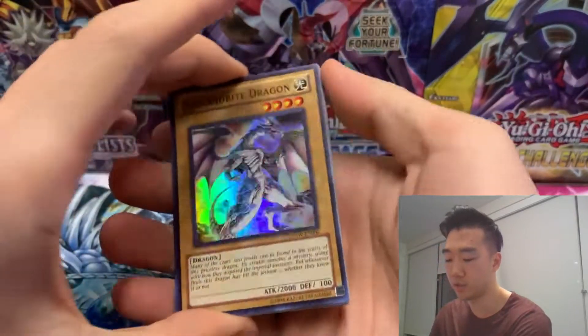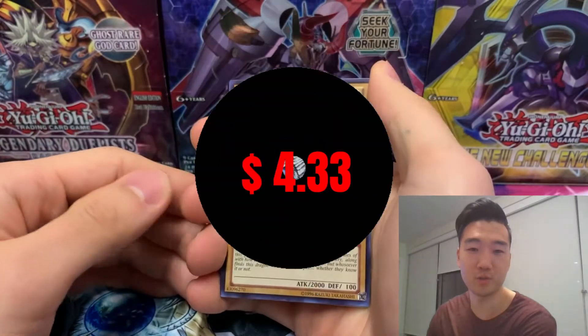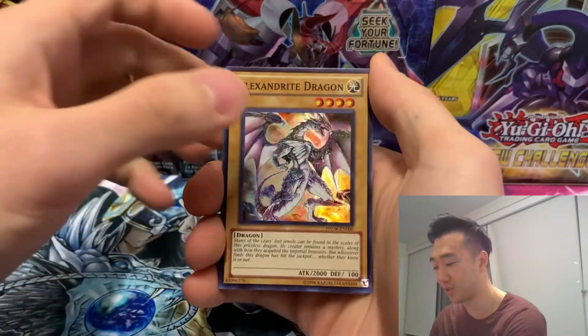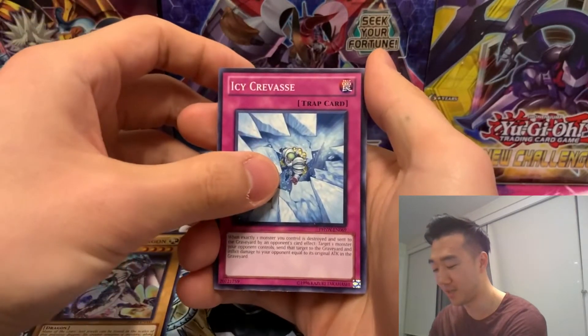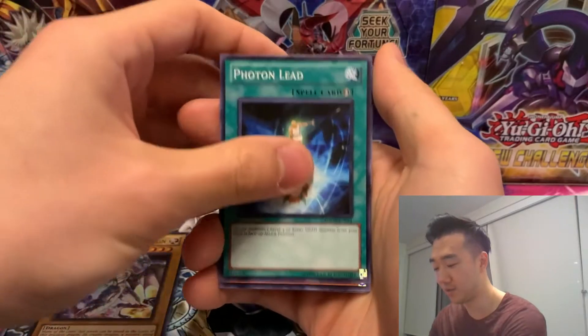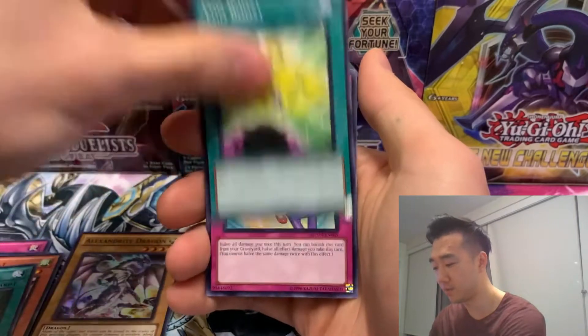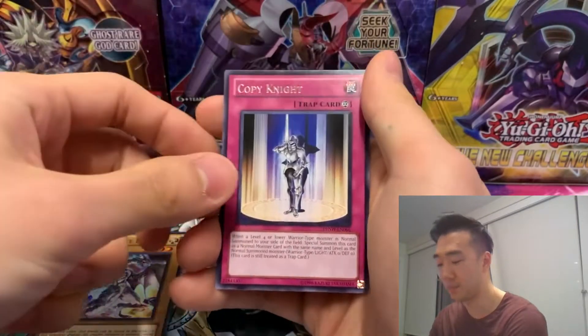First pack — Photon Shockwave. I accidentally did the card trick wrong and we pulled the holo first. We got Alexandrite Dragon — not the best way to start the video but oh well. The rest of the pack has Ice Crevasse, Photon Lead, Wind-Up Bat, Zen Male Function, Ego Boost, Damage Diet, Sharp Cyclone, and Copy Knight as the rare.